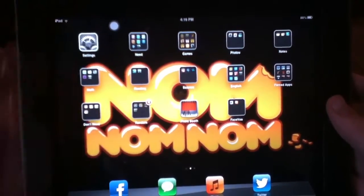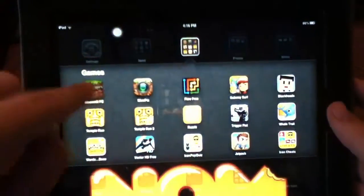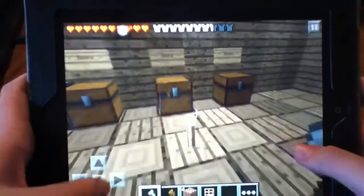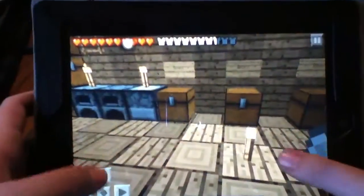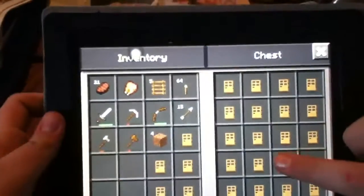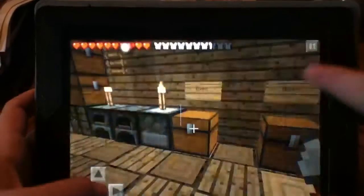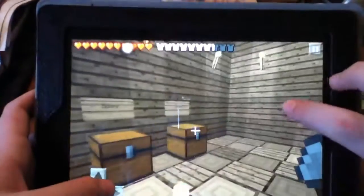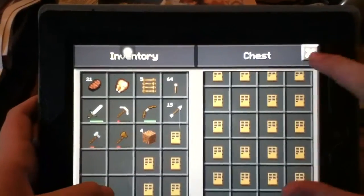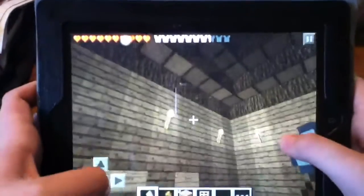What is up you guys? I am on an iPad and I'm playing Minecraft Pocket Edition. I already have some doors in my inventory so I can show you that. But I have literally three full chests of doors. You might ask, how did I do this?